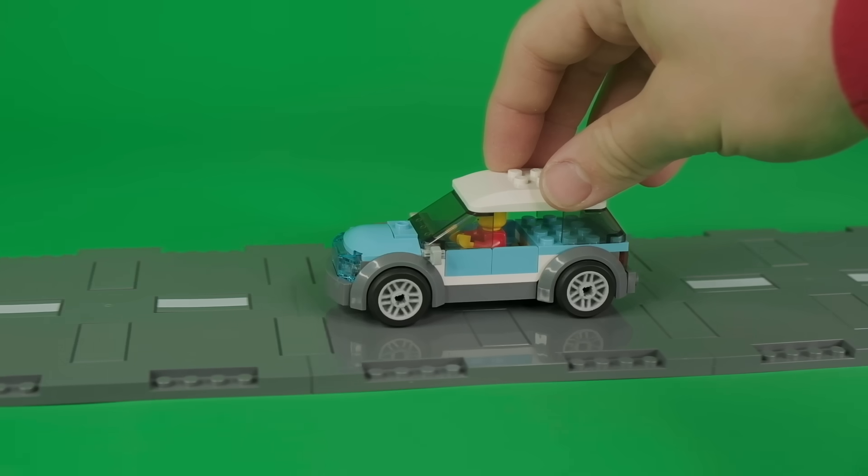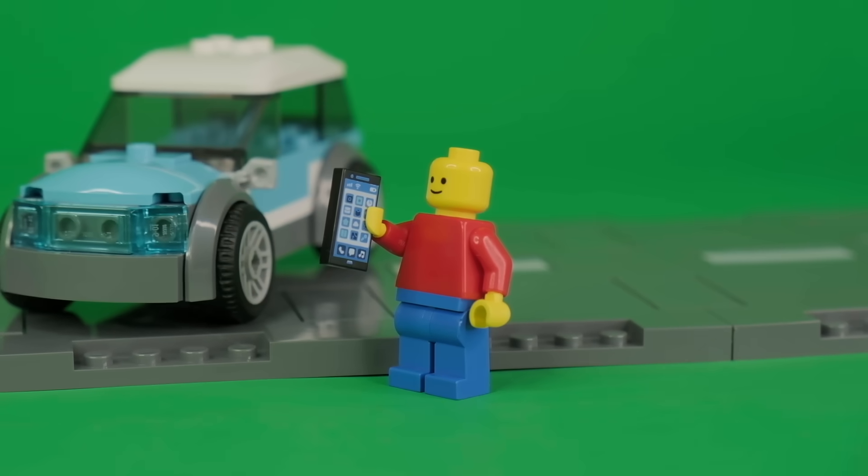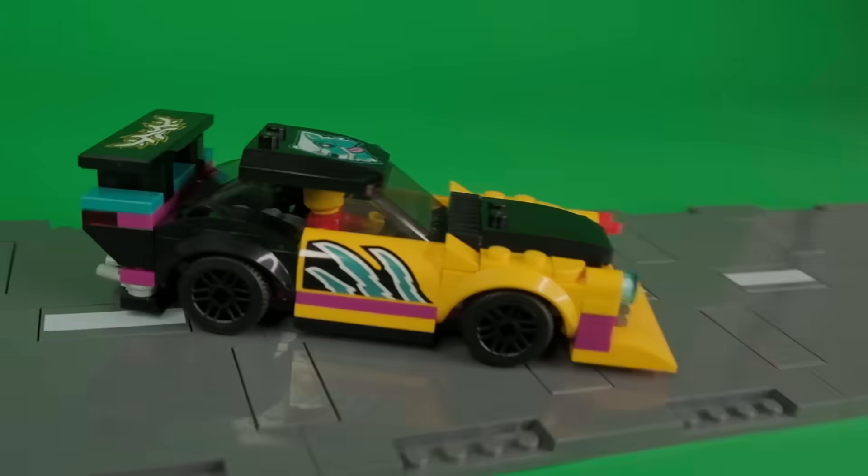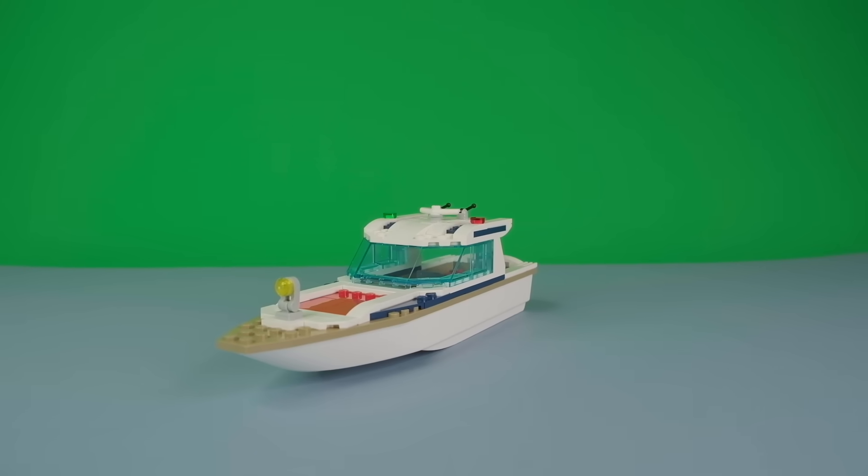The house also came with an electric car, but that's kind of boring — let's get something more exciting. We've still got money to spend, so let's flex on everyone else and buy this yacht.